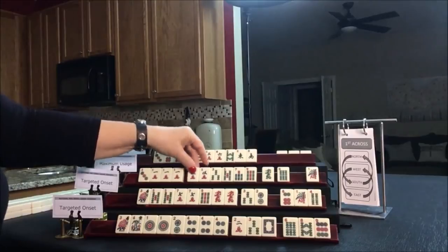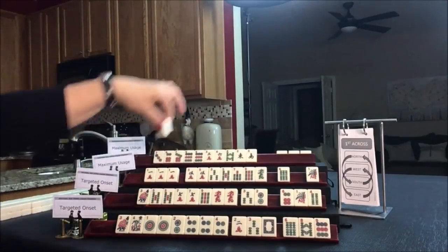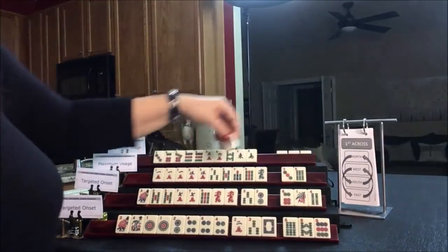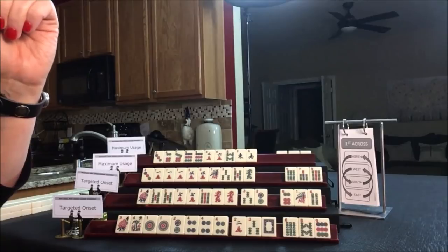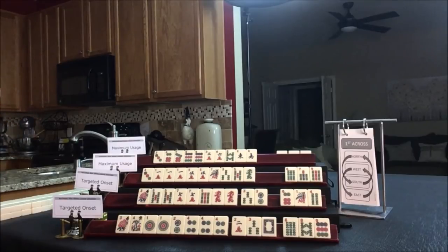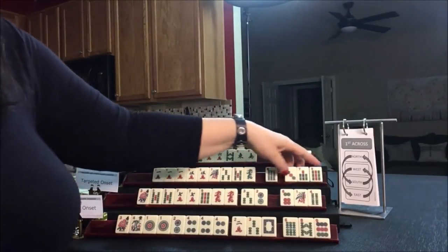We've got a 5 crack — 1-3-5 dragon, maybe. We don't need to commit yet. Let's give up the 3 and pass those. We're still focused on odds, but if we're going to focus on Little Odds, maybe we should give up on those. That's a pretty risky pass. Let's look at the 1-3-5 in one suit. 1-3-5 in one suit requires dragons, or all kongs, or news, or 2s, and also flowers — which we have none of.